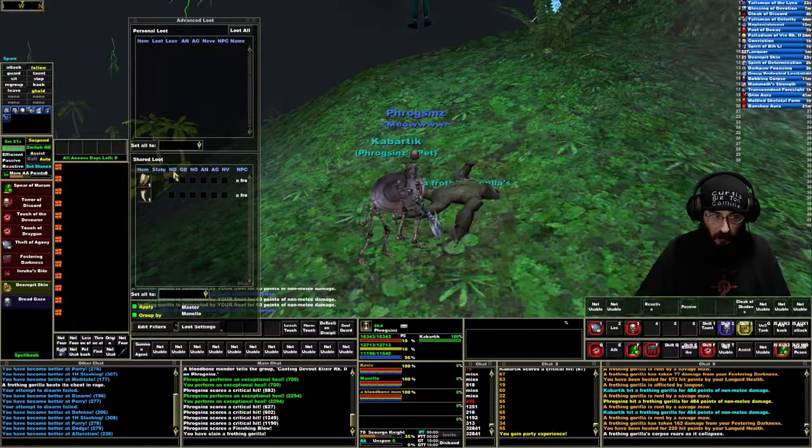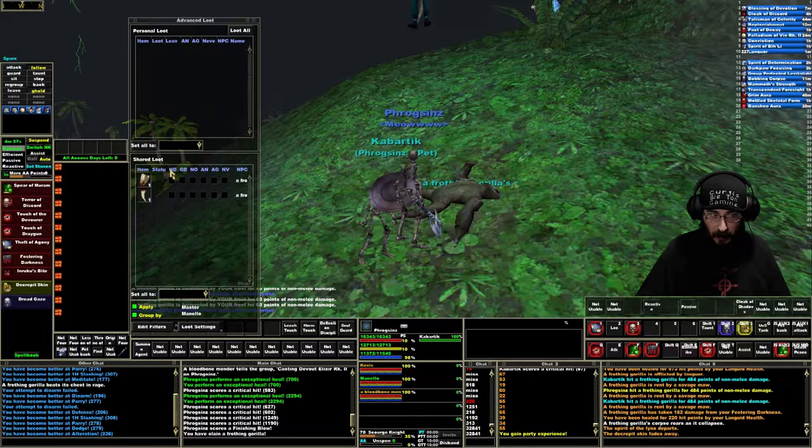So the first one there is Need — if you mouse over you can see it says Need. Then there's Greed. The first two indicators are letting you know what you have selected. The last three options are: Always Need, which represents the need option; Always Greed, which represents greed; and Never, which means you don't want it.